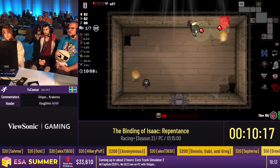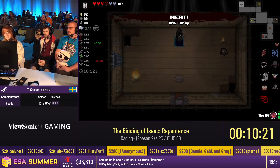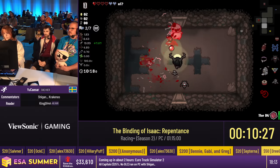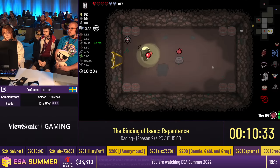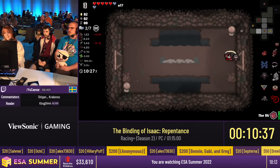The starting item was pretty interesting as well — it's Godhead. Godhead creates a yellow aura around Eve's tears, which is really powerful. The first boss was pretty terrible, but it went alright.